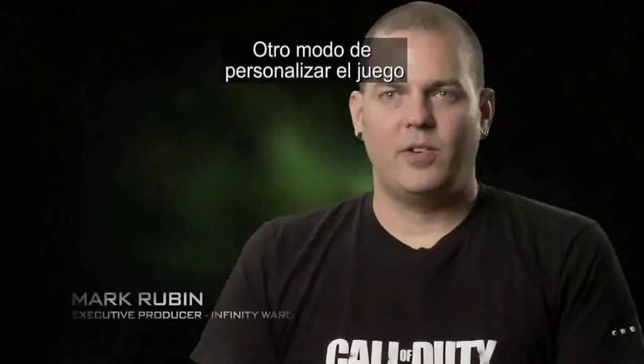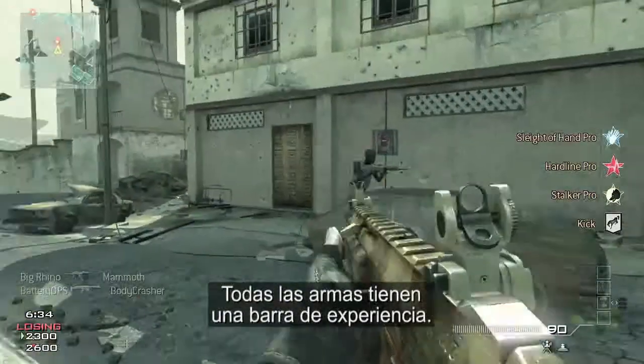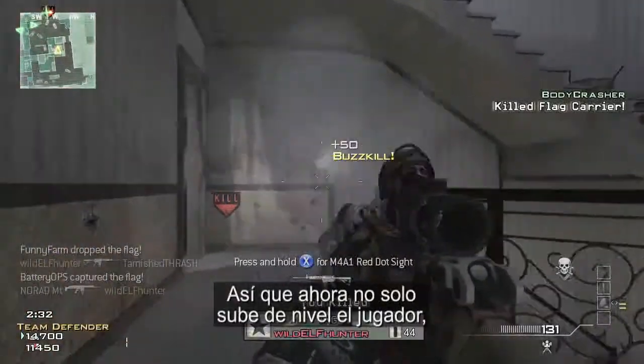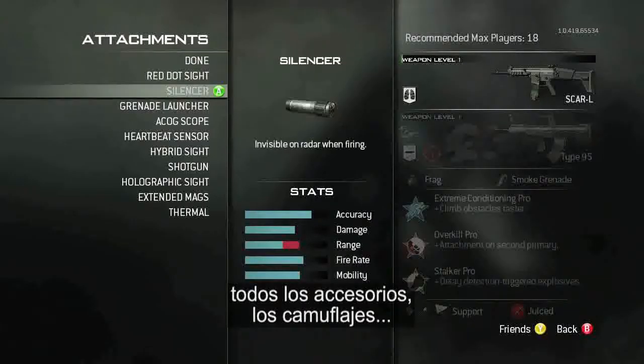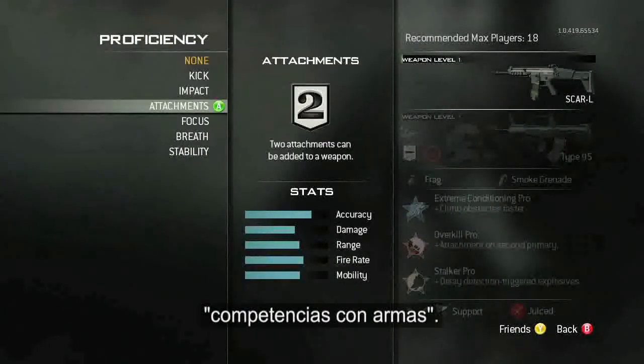Another way that you can customize your gameplay in Modern Warfare 3 is by weapon proficiencies. We've basically given every weapon an experience bar, so now you're leveling your weapons as well as your player. Leveling will unlock all of your attachments, your camos, but it also unlocks a new thing that we've added called weapon proficiencies.